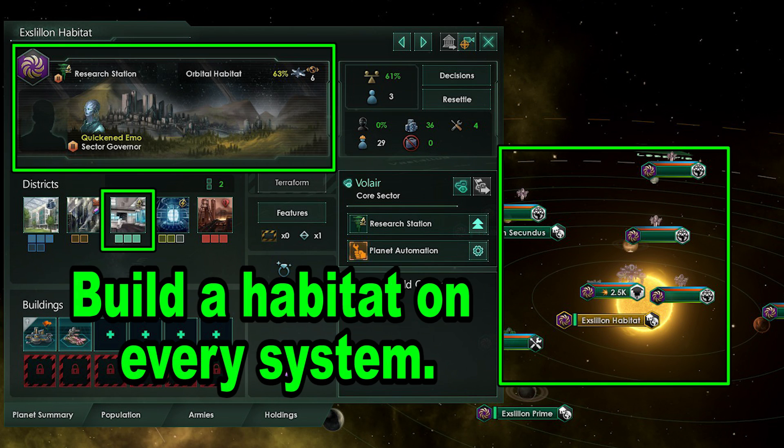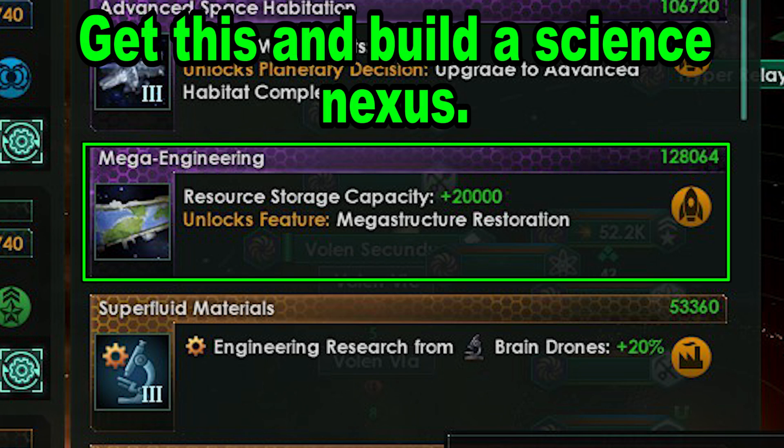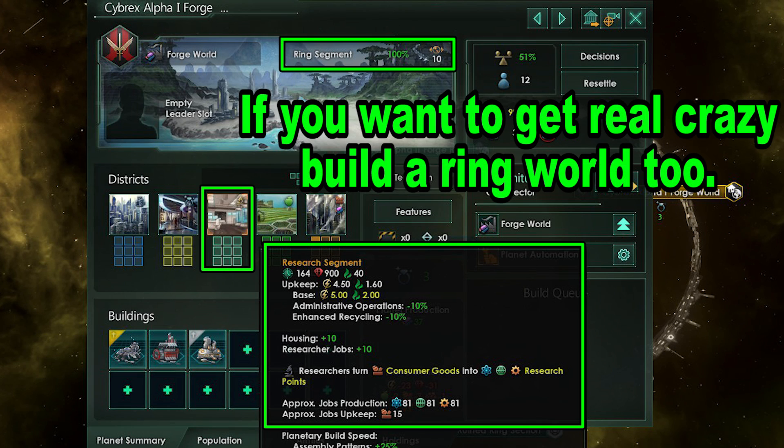If you have DLC, start building habitats. Build orbitals on research symbols, then fill the orbital complex with research districts. Then get Mega Engineering and fully upgrade a Science Nexus. If you want, get a ring world for even more research districts. That covers most of it — I'll see you next time.